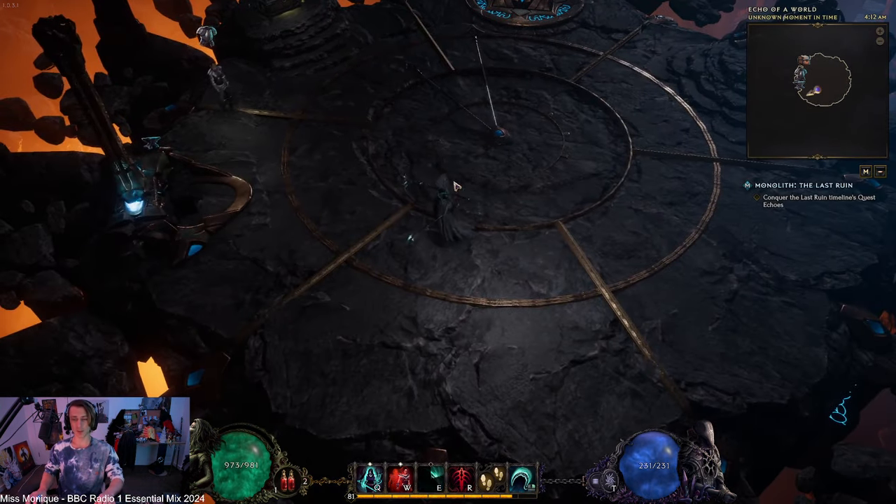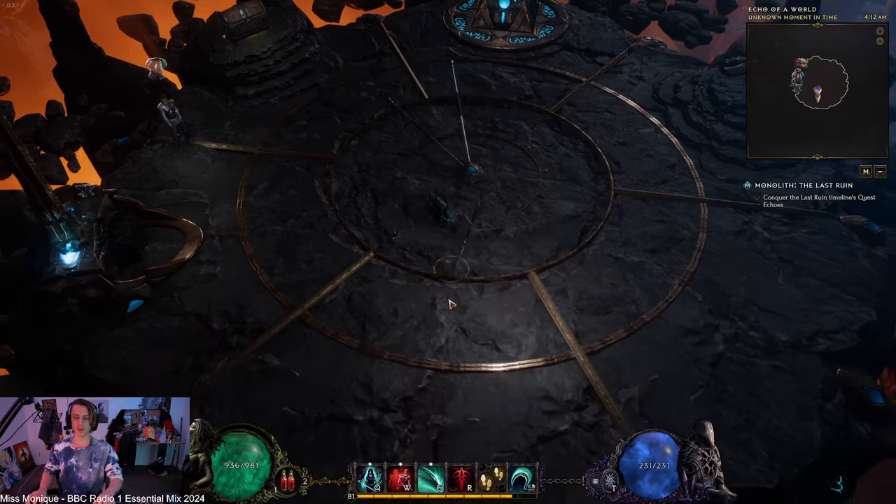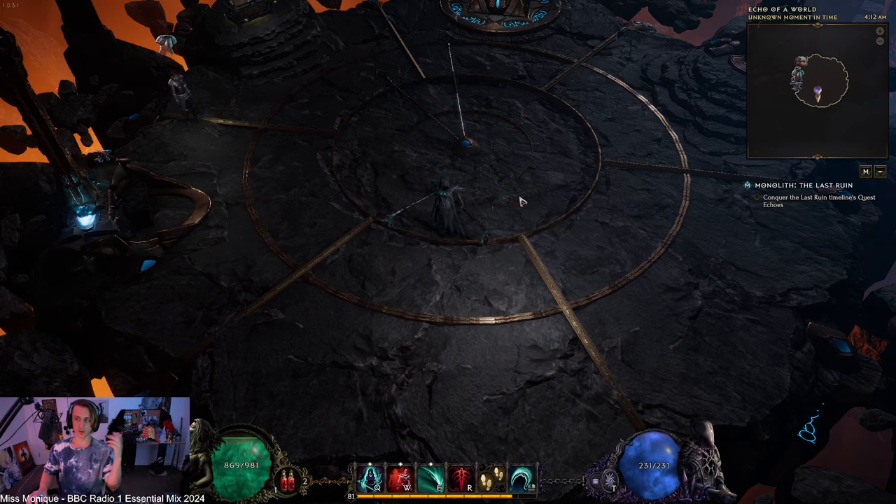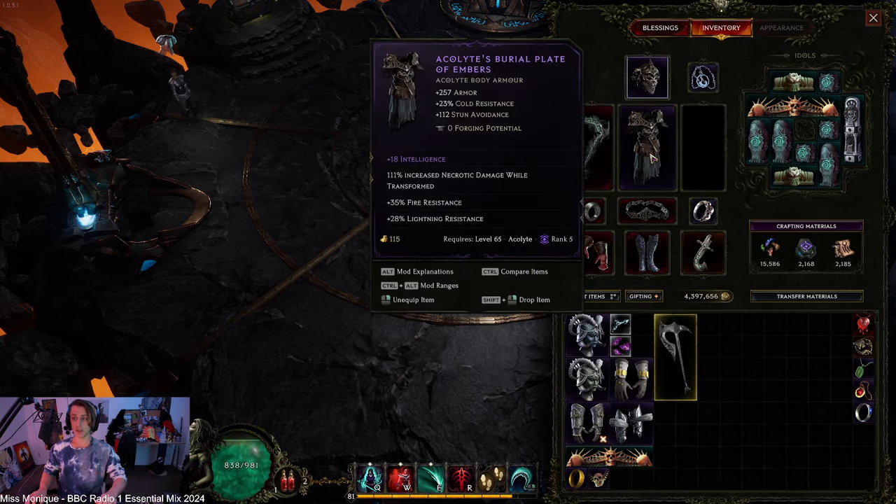You're trying to sustain reaper form. It's pretty impossible to sustain permanently, but you can get it to last a very long time. It turns your life bar green, and once this health depletes, you go back to normal form.